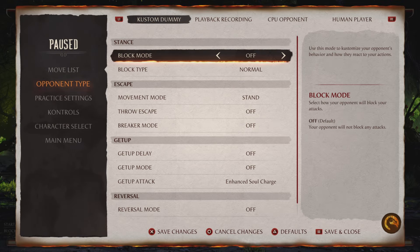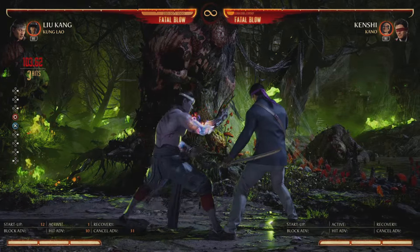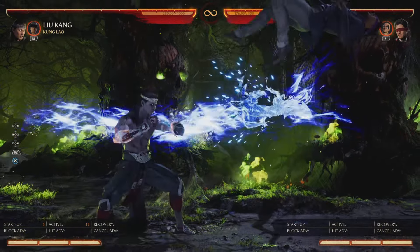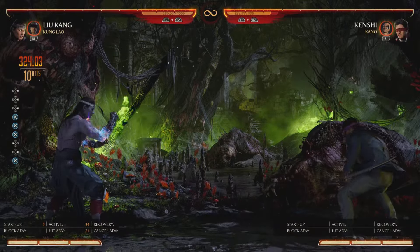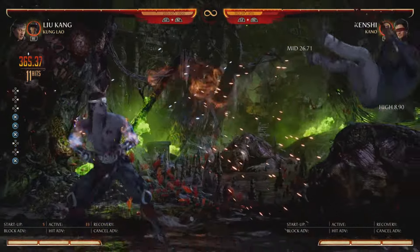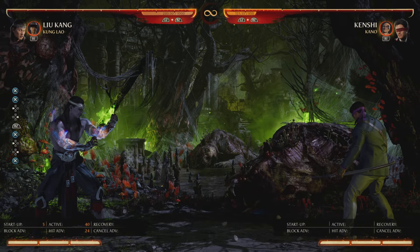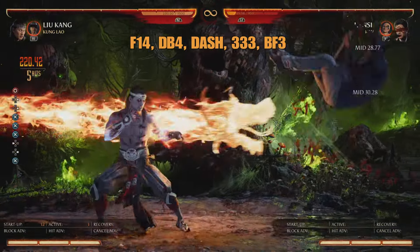Now let's get into combos. First thing to know with Liu Kang is every grounded hit confirm — one-two, two-two, forward-four-three, and others. For any grounded hit confirm where the opponent stays on the ground, you want to confirm into back-forward-three amp — that becomes a launcher. The full combo goes: three-three-three, back-four-three. You can do it from four-four-three as well. If you want to spend more meter you can do a two-bar version for around 40% damage.